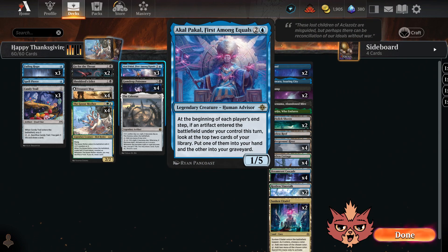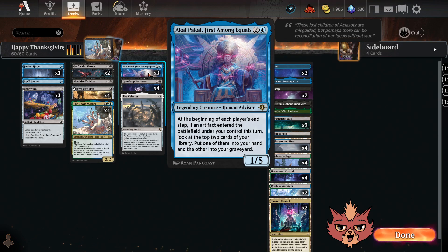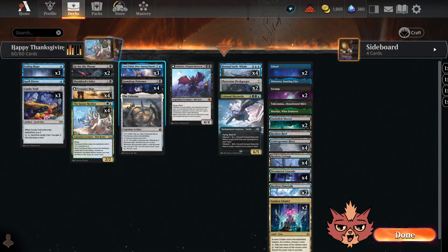We have Akal Pakal, First Among Equals — a three mana 1/5 legendary human advisor. At the beginning of each player's end step, if an artifact entered the battlefield under your control this turn, look at the top two cards of your library, put one into your hand and the other into your graveyard. You want artifacts entering on your turn like off of Goosemother, and you want artifacts entering on your opponent's turn like off of the instant speed side of Gumdrop Poisoner. The Celestus is here for mana fixing, a little life gain, and it also works as an artifact with Akal Pakal.